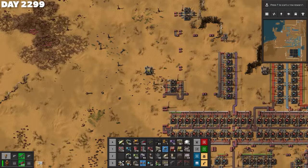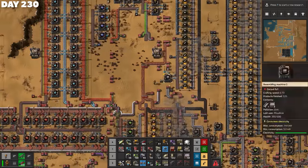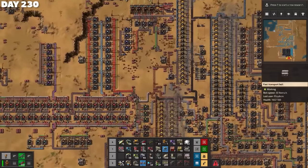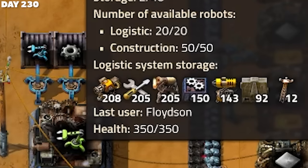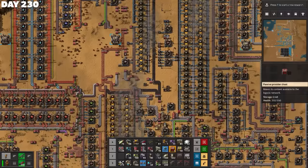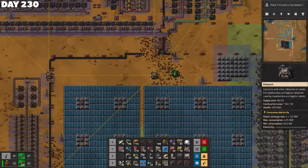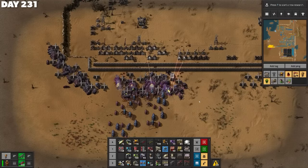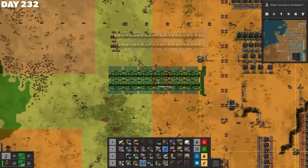The logistics network continued to grow, and the number of robots, repair packs, and items available to the network was increasing too. So the groundwork was in place, and maintenance of the perimeter walls became less of a chore for me as the robots picked up the slack. I put the laser turrets in provider chests — if you look there, it says logistics system storage. Those are all the items available to the robots to use. I added power poles to the logistics network too, and on and on the roboport coverage grew. On day 231, I basically just stared at the red circuit setup and wished it worked better, before turning my attention towards automating yellow science.